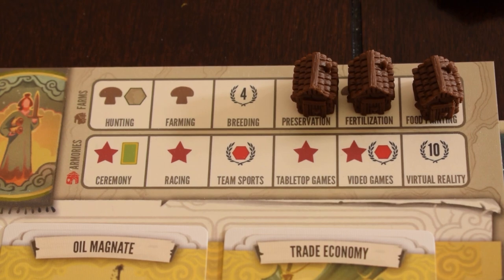Your personalized board also has detailed theming different from the main tracks — for the military track, for example, you invent board games, then video games, then virtual reality. One funny thing about the theming: I had explored space before I invented mathematics. Tapestry is like painting your civilization, so you might do things out of order. We're not saying the theming is perfect, but it's kind of the fun of it all.